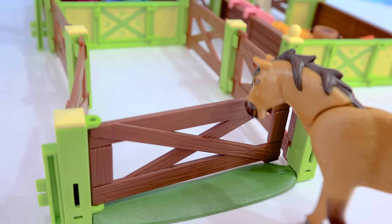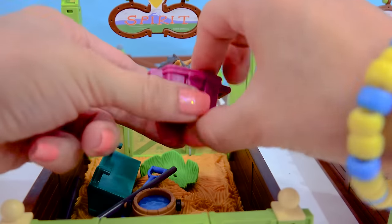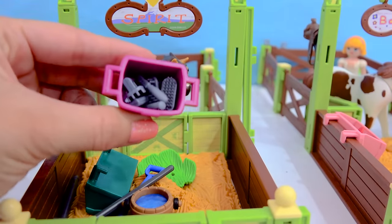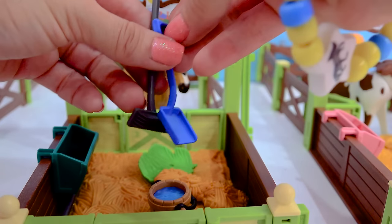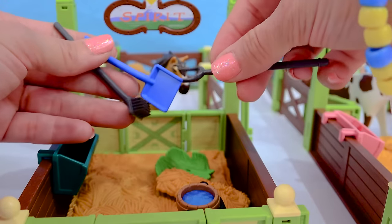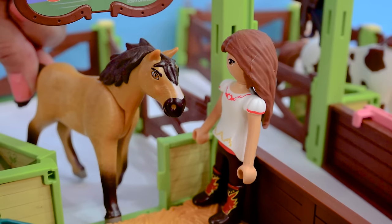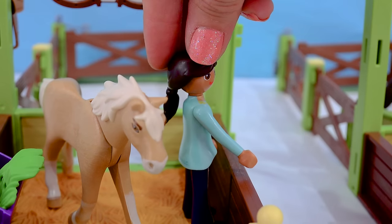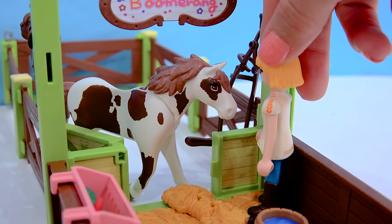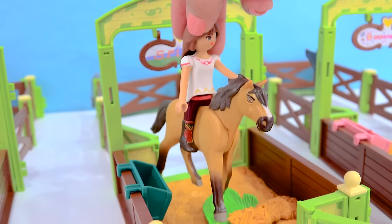Of course the only horse that does not have a locked stall is Spirit, because he's a wild mustang — he gets to go in and out as he pleases. He comes with a whole bunch of grooming tools so Lucky can keep him nice and groomed. We've got his little trough, some stable supplies, a pitchfork, a shovel, a broom, and a water bucket.